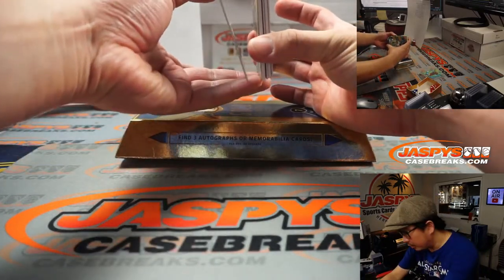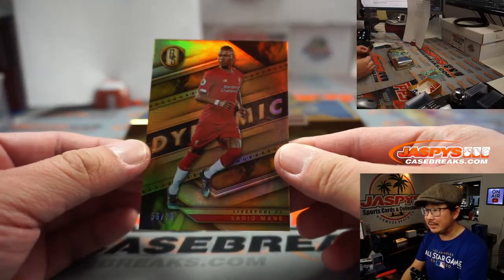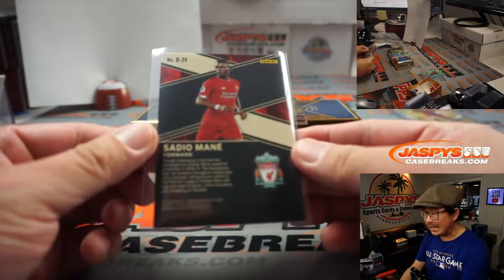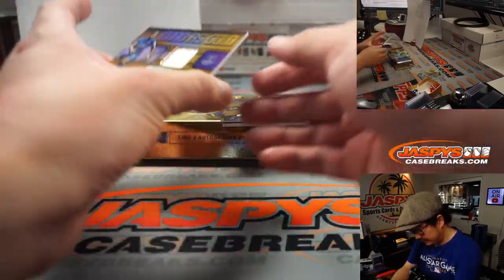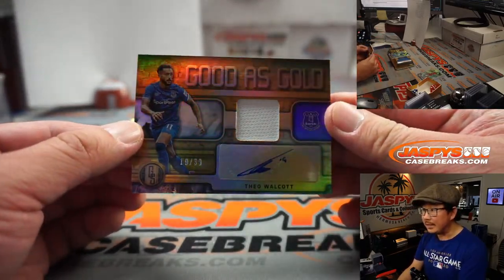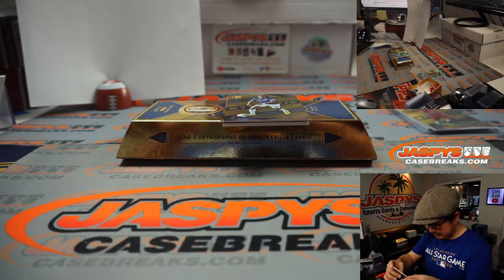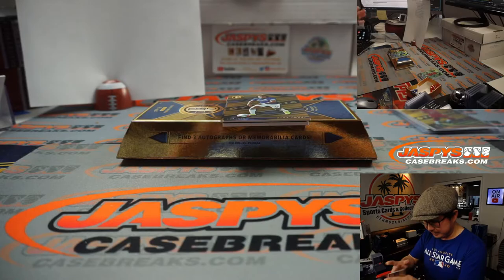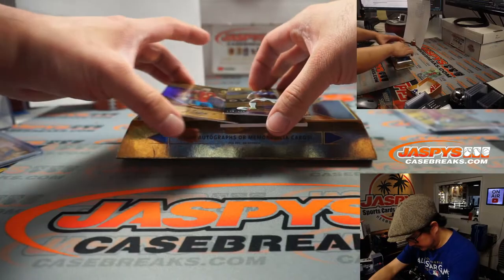Another base card on the bottom. It's my guy right here — Sadio Mane, 56 out of 79. That'll be for Dimitri. Big match for Liverpool this Thursday against Chelsea. There's Theo Walcott, 19 out of 39. Robert Malloy with number nine. Former Arsenal man Theo Walcott, currently on my rivals, Everton. Playing pretty good football this season.